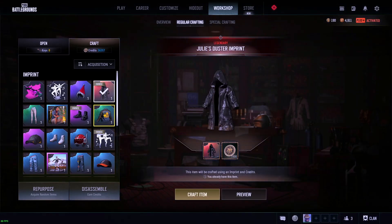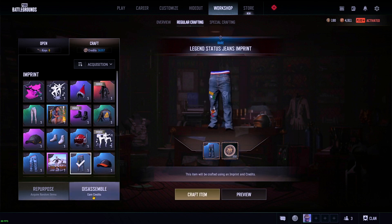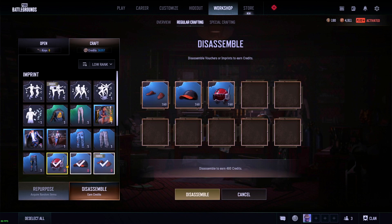Another way to get credits is to disassemble items you don't like. If you accumulate imprints you don't want, you can disassemble them for credits. The number of credits you get depends on the number of items in the imprint and its rarity. Generally, my theory is you have to open up about three Hunter's Chests to get three different imprints, and you'll need to disassemble two of those to craft one item.